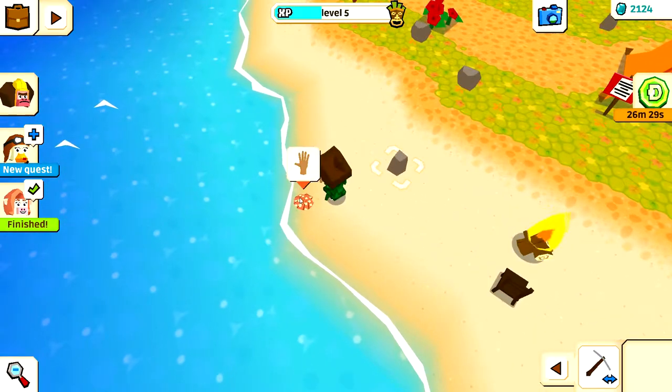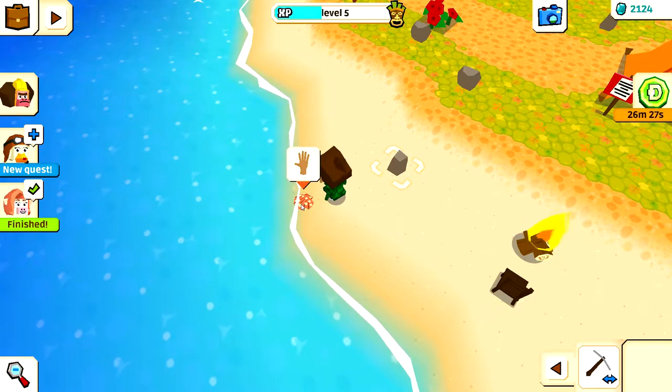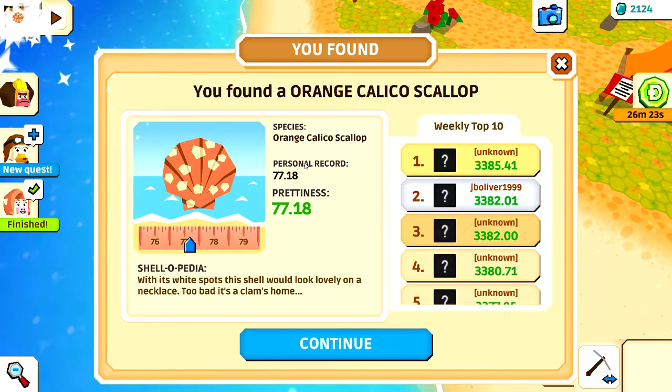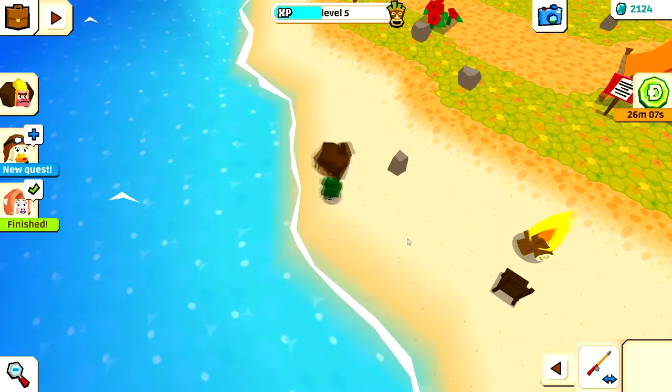Look at this - there's actually a little shell so I guess we can pick this up. Oh, you found an orange calico scallop - personal record! It says it's pretty with its white spots and the shell would look lovely on a necklace. Too bad it's a clam's home - and that's kind of sad for the clam that I just stole its home from.